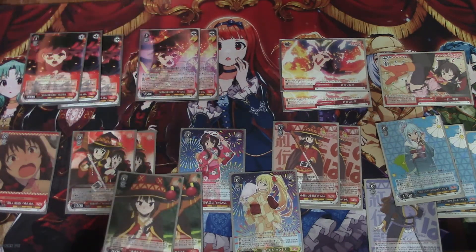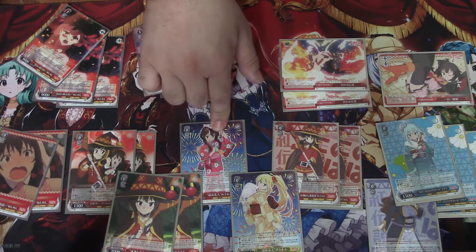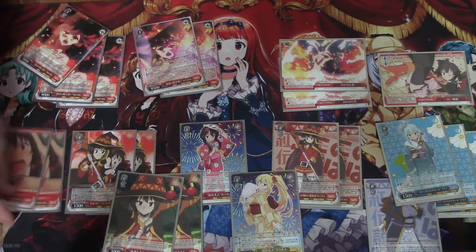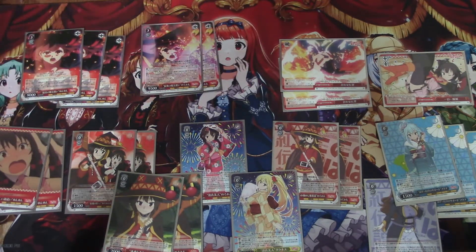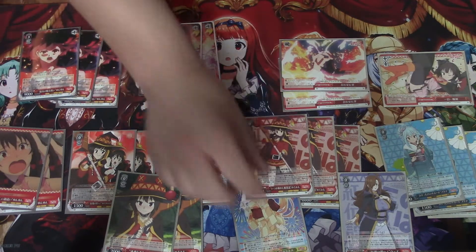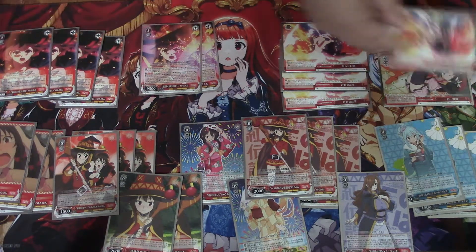By the time your opponent gets to their turn — so this goes with the Yukata Megumin. Basically what she does: this is a vanilla union where you take back two cards from your waiting room and put them back in the deck. The other on-play ability is you clock, transfer magic from hand, and search out two vanillas. So basically, if you have these in the waiting room you put them back in the deck so you can use them again. Wiz can only grab level one or higher, so she's another Asuza Akatsuki profile but she only grabs level one or higher.